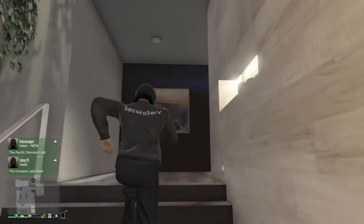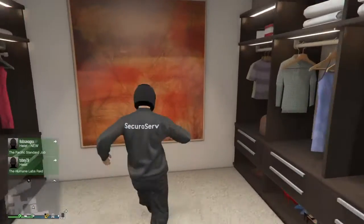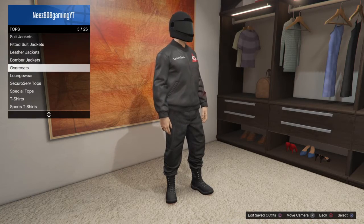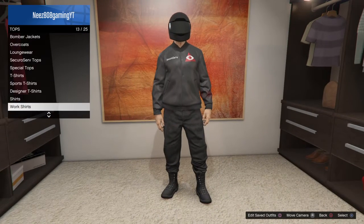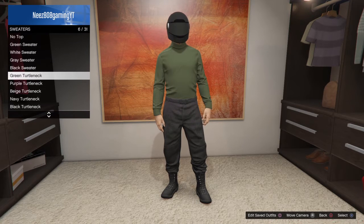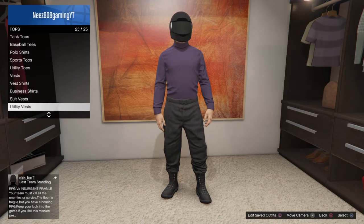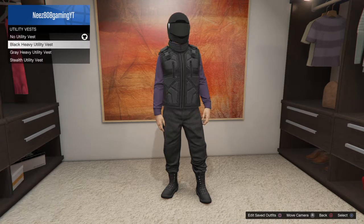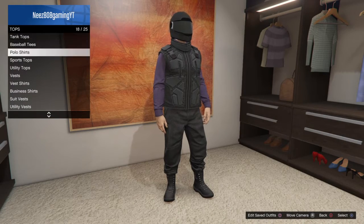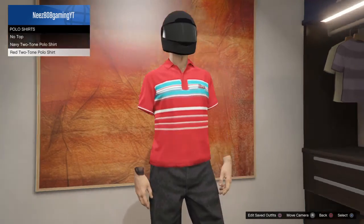So what you're going to do is go into your wardrobe at your apartment, or anywhere. You're going to want to go to Tops, then go to Sweaters, and put on any of the turtlenecks. Then go back to Tops and go to Utility Vest and put on any utility vest that you have.